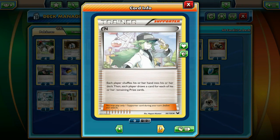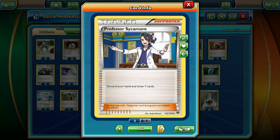Our best draw supporter in the deck is N. We both draw six cards, which keeps pace and eventually decks them out — it lets us draw what we need. Then we're running three Sycamore. It lets us draw seven cards, so if we're drawing dead we can discard our hand, refresh with seven cards, hopefully get better mill pieces, and we're set. That covers all our supporters.